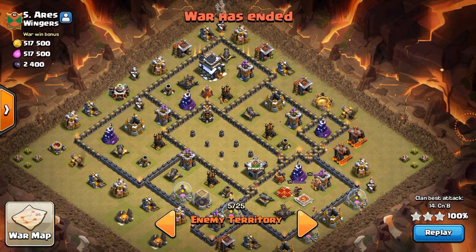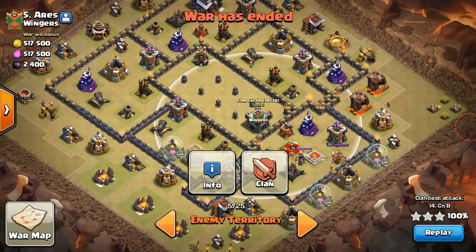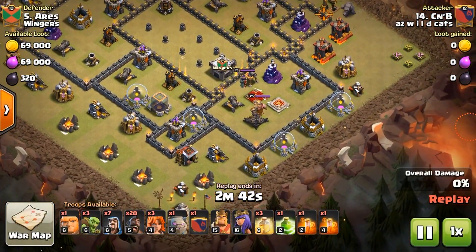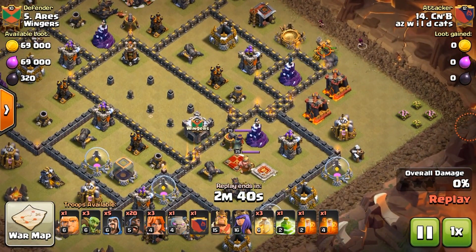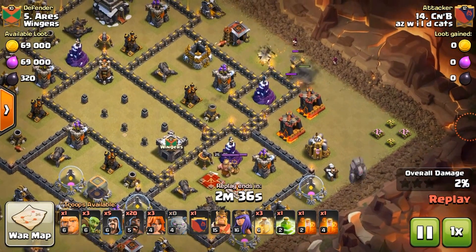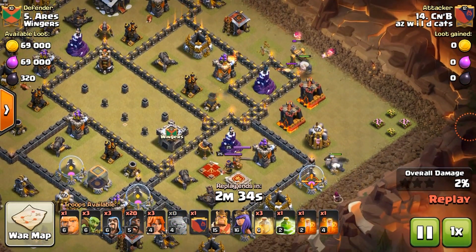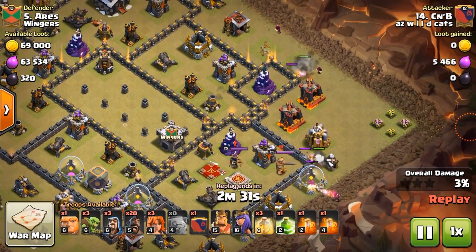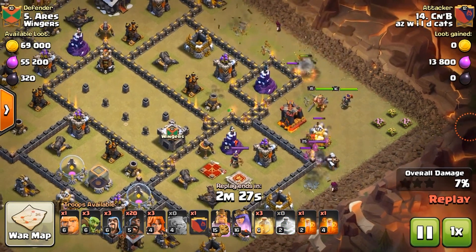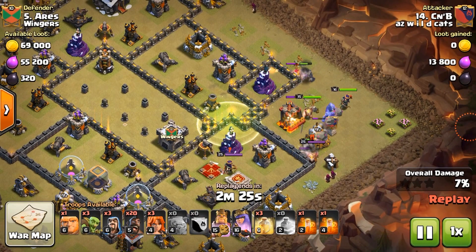Maybe you're one of those guys like, 'I'm not an air attacker, what else is there for me? No matter what you show me about Queen Walk, I just won't do it.' This is another strategy I use just to mix it up and show you that with low-level or mid-level heroes — the heroes are starting to go up a little bit — you do have other options and you can three-star using other methods.